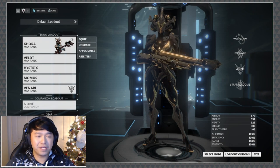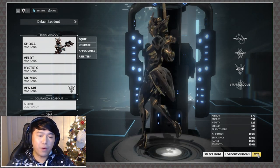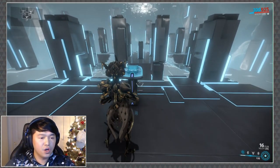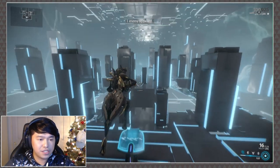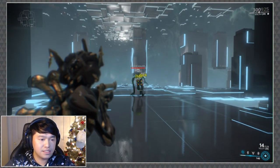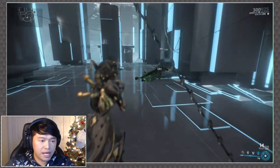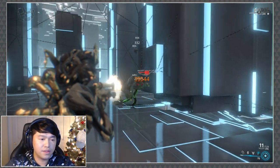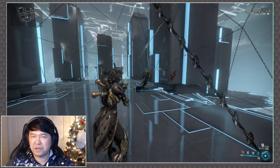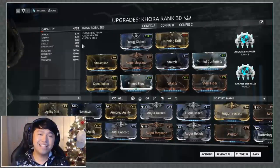One thing I want to clarify: adding extra power strength to the build does not increase the damage multiplier of Strangle Dome. Without the dome, shots deal 2,606; with the dome and added power strength, shots still deal 5,213. The double damage amplification is flat and does not scale with power strength, so you don't need to invest in it just to fuel the damage bonus.